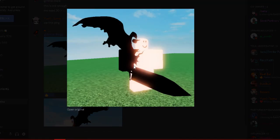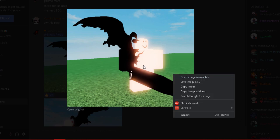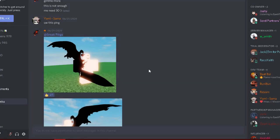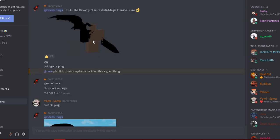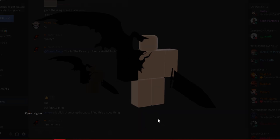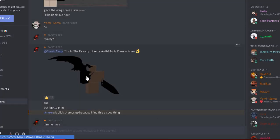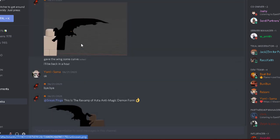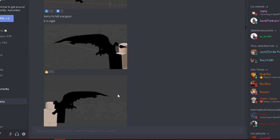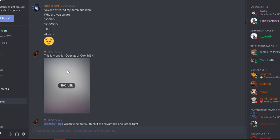Anyway, I guess this is Asta's dark magic — dark wings and a sword. That kind of looks cool. And here's another one: Asta's anti-magic demon form. Yeah, it's exactly like that.